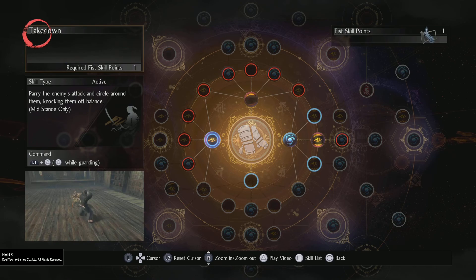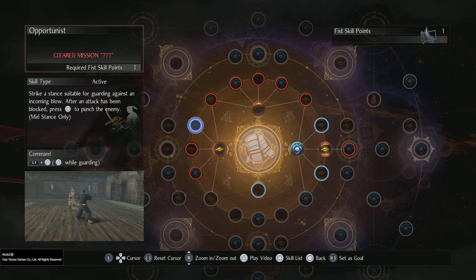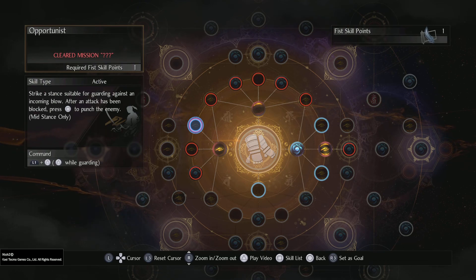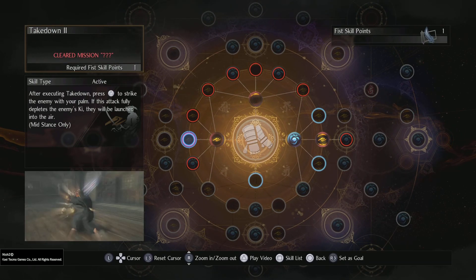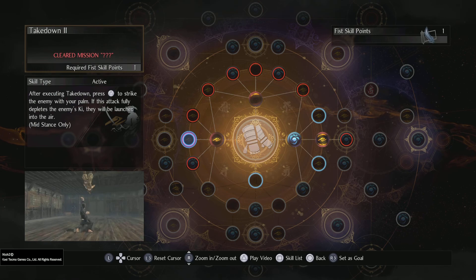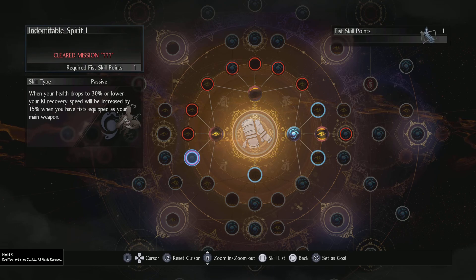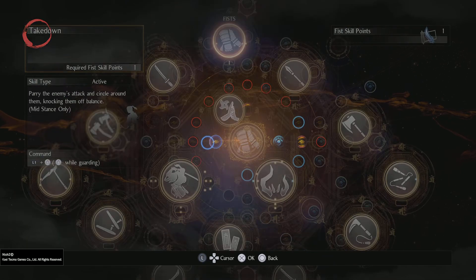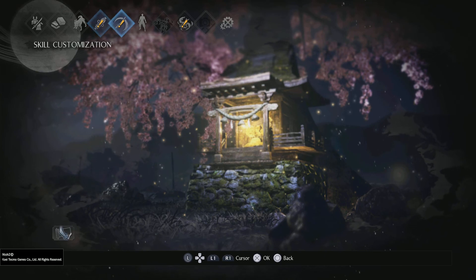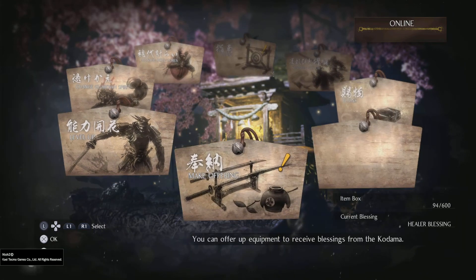Let's figure out what we want to do with the fist weapon now. Parry the enemy's attack and circle around — that'll open up a combo opportunity. Strike a stance suitable for guarding against an incoming blow. When health drops below 30%, your KI recovery will be increased by 50% when you have fist equipment — that's actually a pretty cool one. But I can't get these anyway, so maybe hold on.